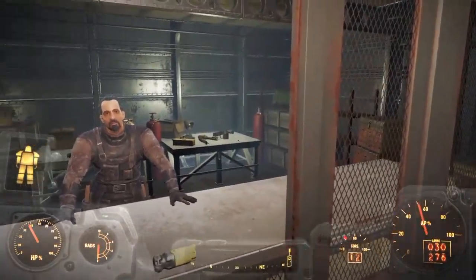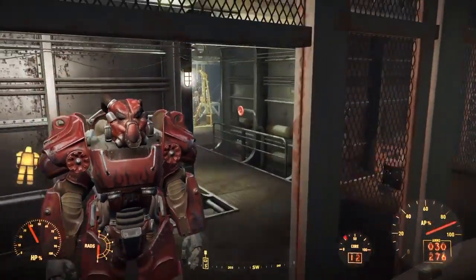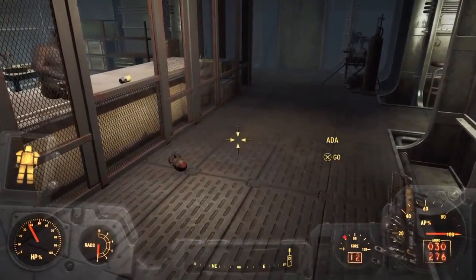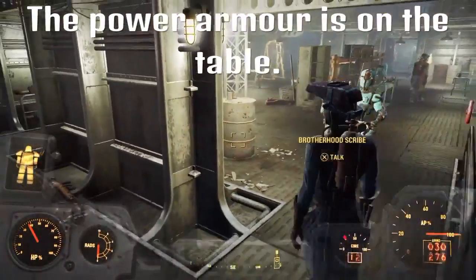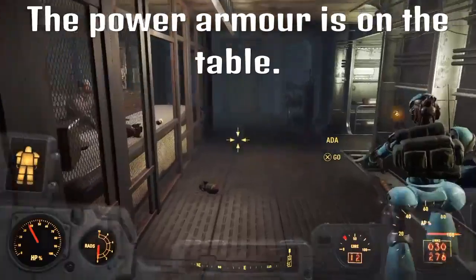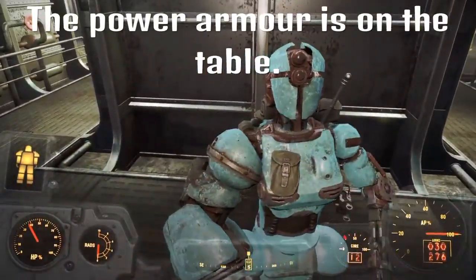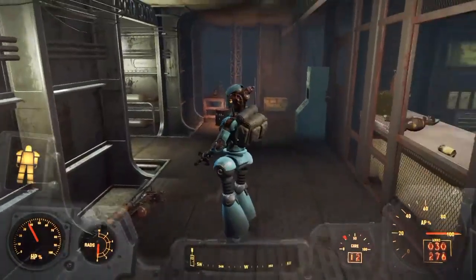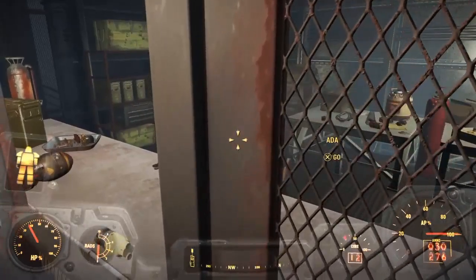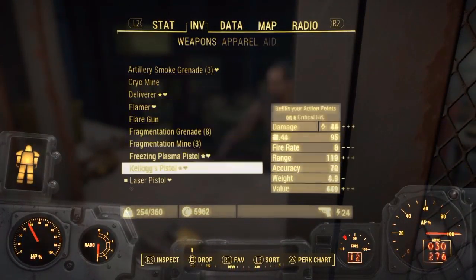He's in a cage. What you want to do is put your companion right in front of him. Since I have the Fat Man on the floor from the last time I did this, that's the reason why you can't find the X01 power armor helmet in this video — I already equipped it. Anyways, you just have to put your companion in front of him.